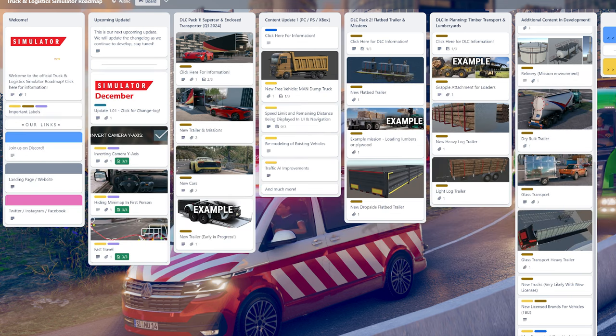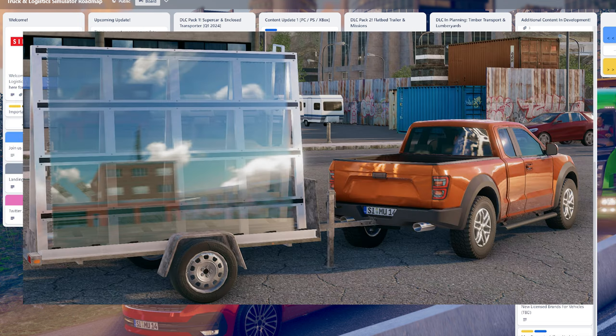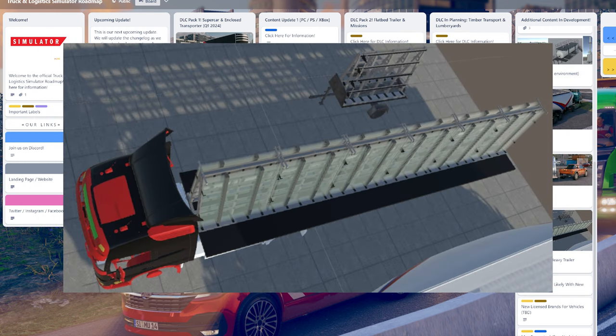Another possible DLC is glass transport — loading and safely transporting glass. You'd carefully load the glass onto trailers with a forklift, or mount it onto panel vans, then safely transport it to your destination. It will include at least two trailers: one for vans or smaller vehicles and one for trucks. And if you damage your cargo, it will get totally destroyed.